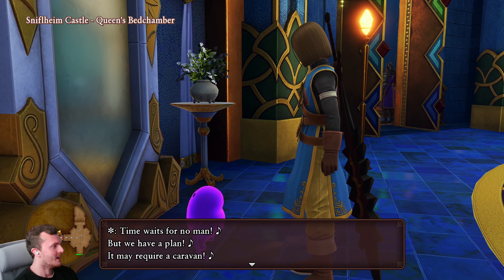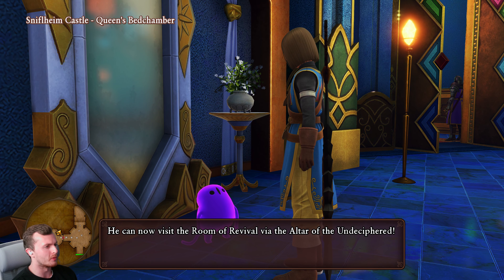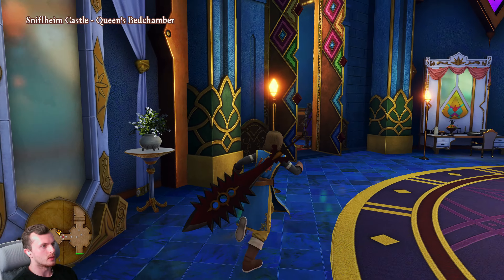There he is, finally! I thought I'd missed it, because I thought there was one down in the dungeon bit that I got recently, but didn't show up for some reason. But no, there it is — Room of Revival. With the 'Undeciphered' label, that must be Dragon Quest X, the one that never made it to the west. There we go, first one down, let's keep going.